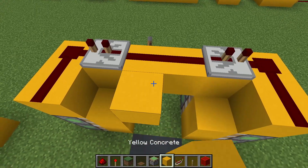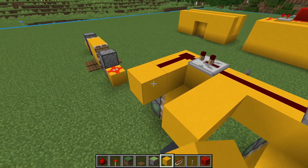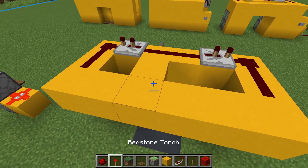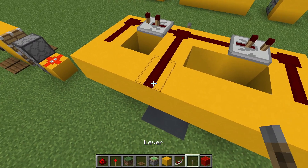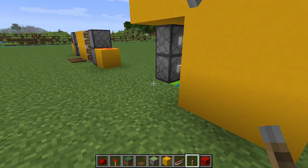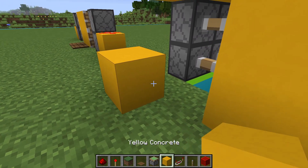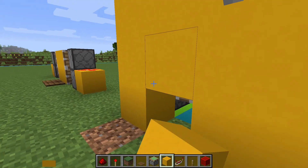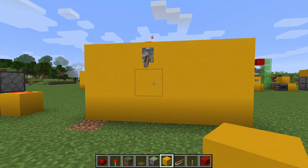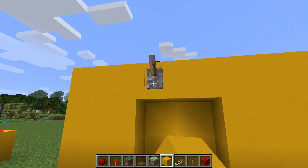We'll also extend a line out to the front of the door so that we have a lever on the front to open and close the door as well. Add your redstone and lever, and then we can go down, test the door, and fill in the wall completely so that it's flush. And there you have it — a nice, basic, flush 2x2 piston door.